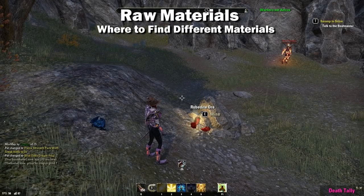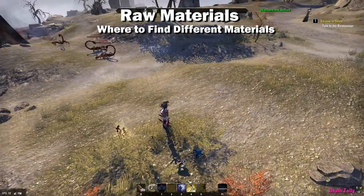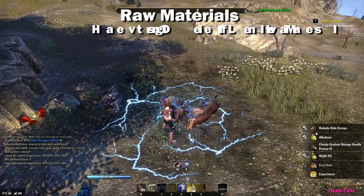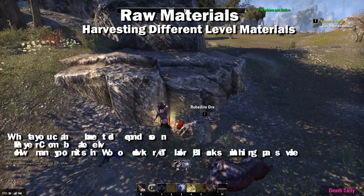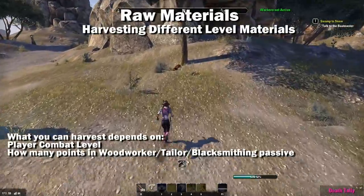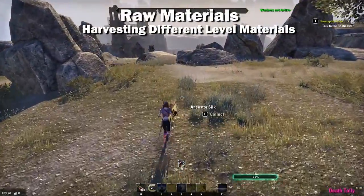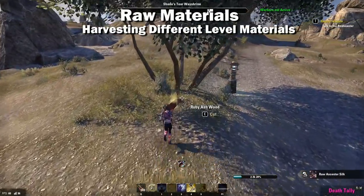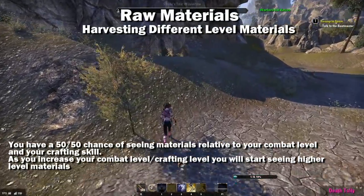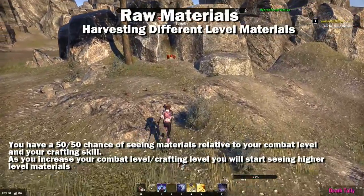Now let's talk about raw materials and how you can find them. For ore you will find those near rocks or cliffs, wood you will find near trees, and for cloth you're looking for plants out in the open. Leather comes off of any fuzzy creature you kill. What you can harvest depends on your character combat level and how many points you have spent in your woodworker, blacksmith, or clothier passive skill. For example, at combat level 10 with three points in blacksmithing you will see both iron ore and orichalcum; as your combat level increases past 15-16 the iron will be replaced by steel.